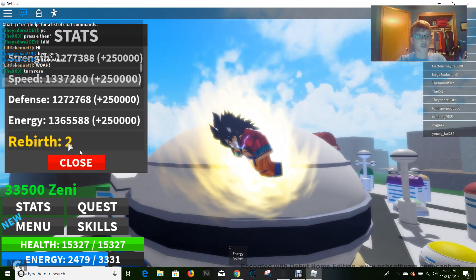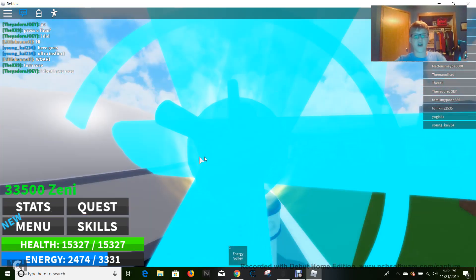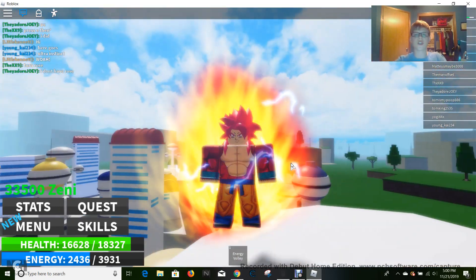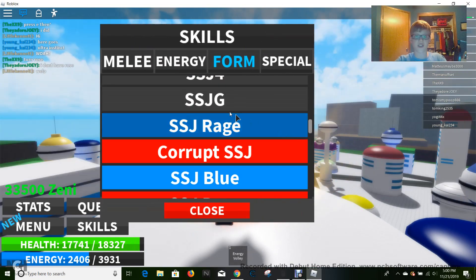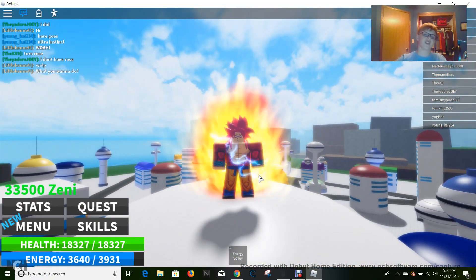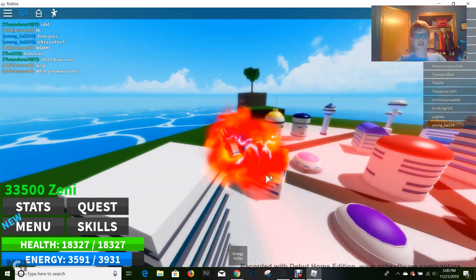So this is at 250,000 and Super Saiyan God gives a 300,000 benefit, so this should actually be at 550,000. Just to show you, I'm not joking. This looks amazing actually — 550,000. So just to show you, it doesn't just take on the characteristics of Super Saiyan God besides the looks. This does give long hair, fire, lightning. It's amazing. This is probably my favorite looking form. The Corrupt Saiyan looks really cool with Super Saiyan God as well, but I think this is slightly my favorite.